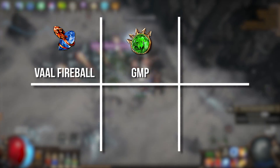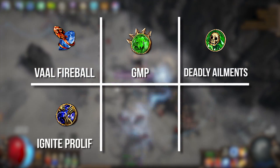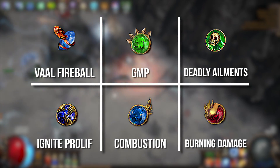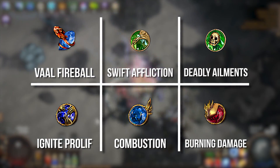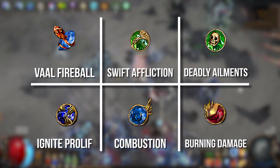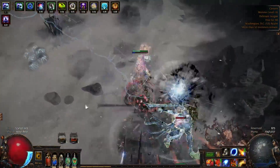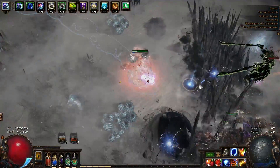Your first setup should consist of Vaal Fireball, Greater Multiple Projectiles, Deadly Ailments, Ignite Proliferation, Combustion, and Burning Damage. For single target, I recommend swapping GMP for Swift Affliction. This can be done in a variety of ways, but if you have the budget, a weapon swap is the fastest and smoothest way to quickly switch between mapping and bossing.